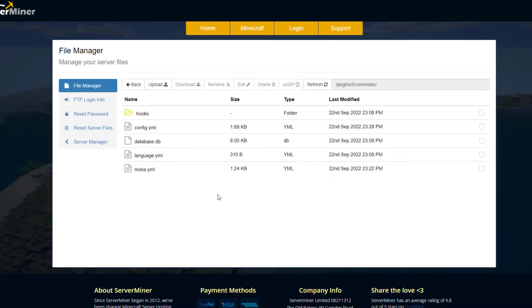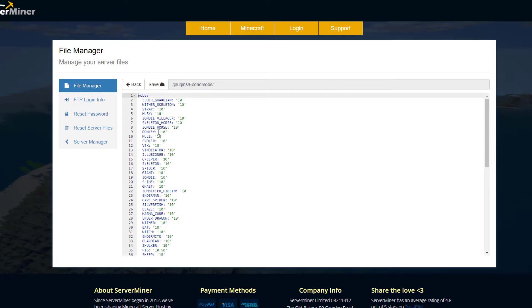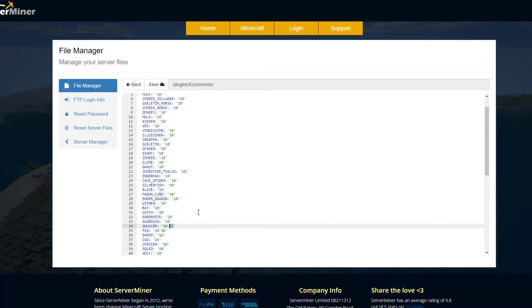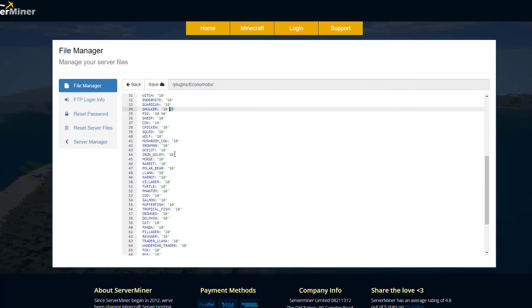Here we are on the SMPnit control panel and as you can see there are a few files. The language.yml contains everything that pops up in chat — you don't really need to edit that. If we go into mobs.yml, we can see the price for every single mob. They all start around $10. For pig, to get that 50% chance you add a space and a percentage sign at the end. For a shulker there's only a 25% chance to get $10, and I changed cow to $16.